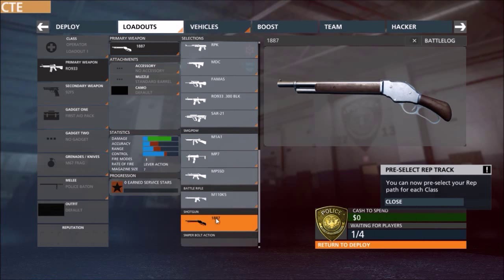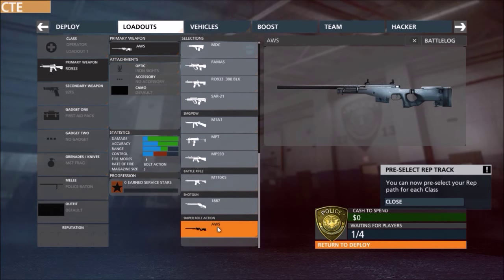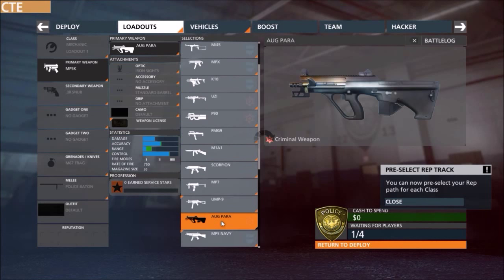Next up, we have a sniper rifle available for all classes — the AWS. It looks like a very good sniper rifle stats-wise. It has full damage, full accuracy, decent range, but pretty low control. It has a magazine size of 5, and obviously it's bolt action, with a single fire mode.